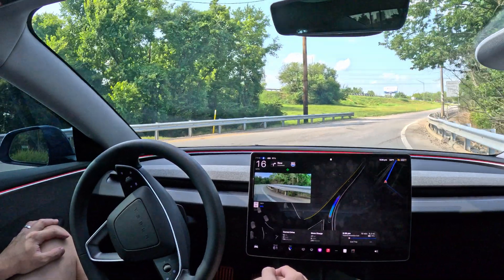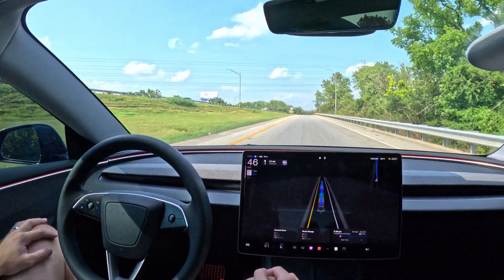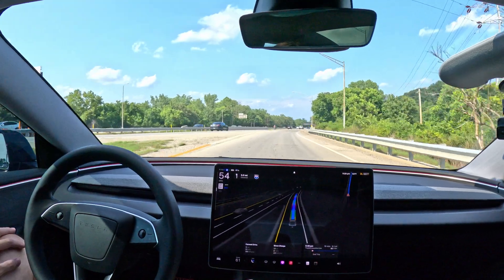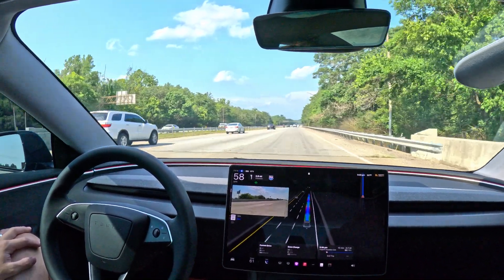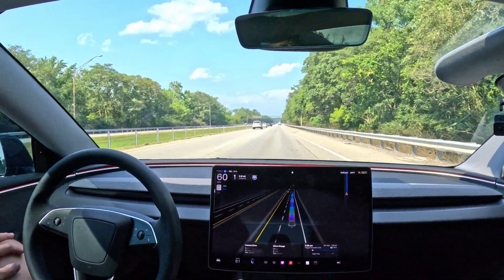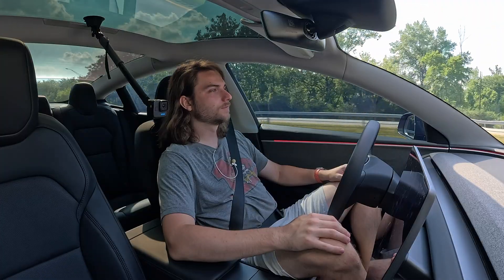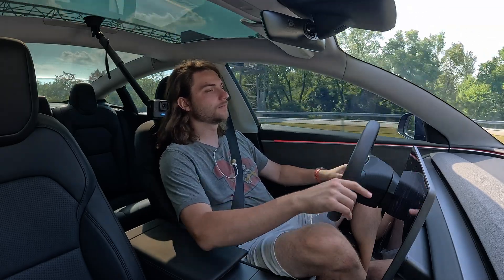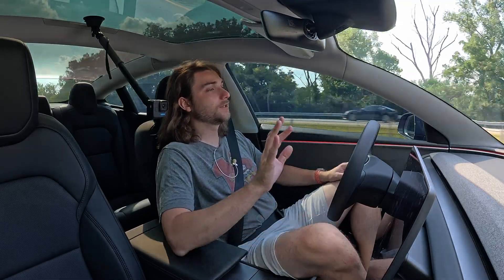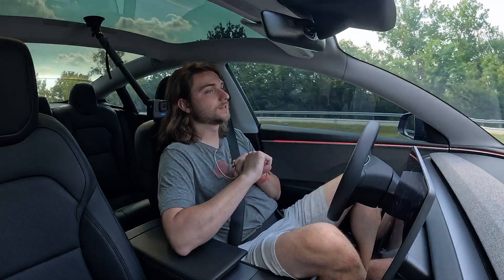Getting into the turn lane — no traffic oncoming, so we pull right through. Nice, good stuff. We are on the highway merge now. The merging lane — I'm watching — yep, that was completely natural. Now it's switched to the v11 highway stack, so you lose the max speed setting and it's fully custom. Apparently in 12.5 we're getting the ability to go in reverse, maybe Banish and Smart Summon.